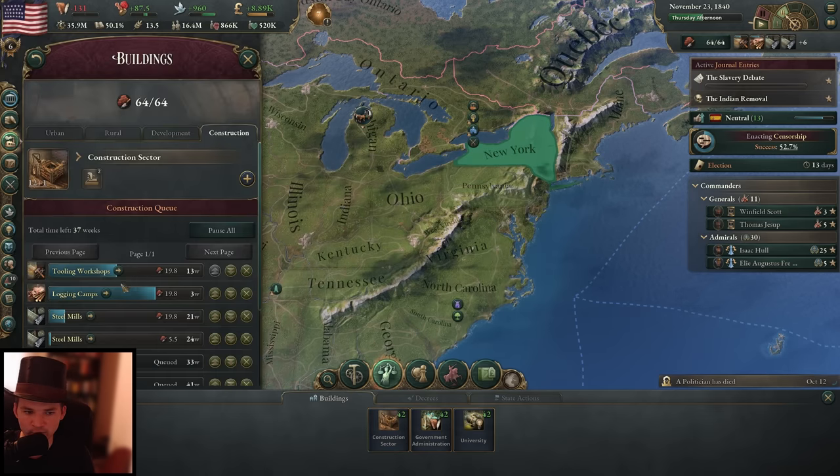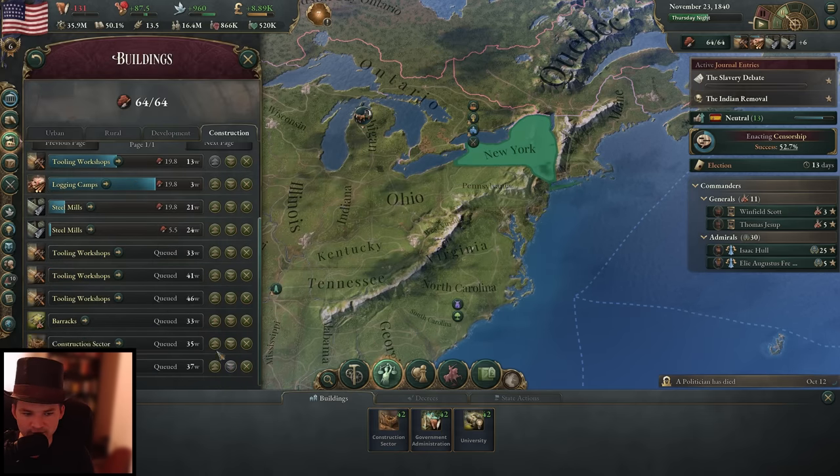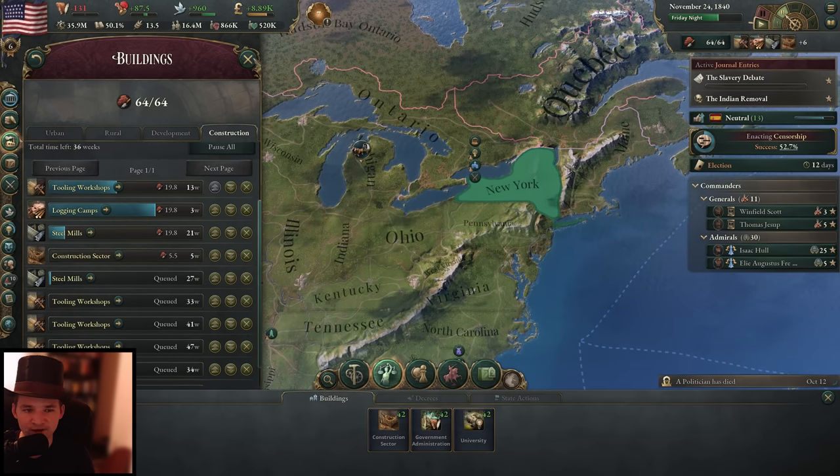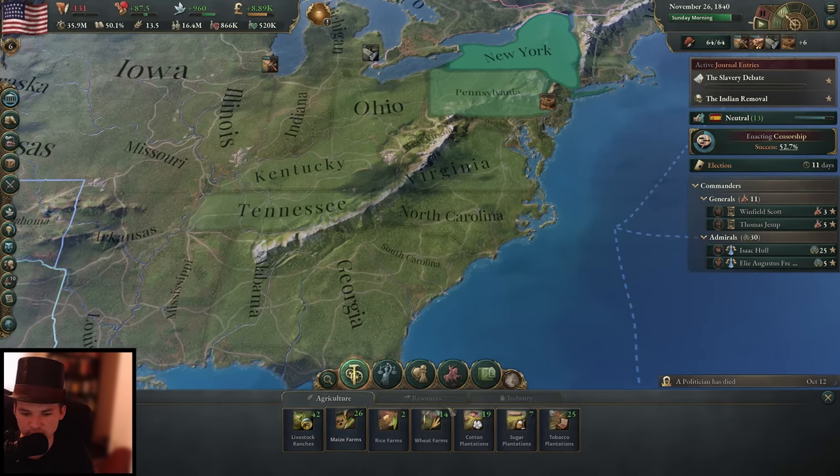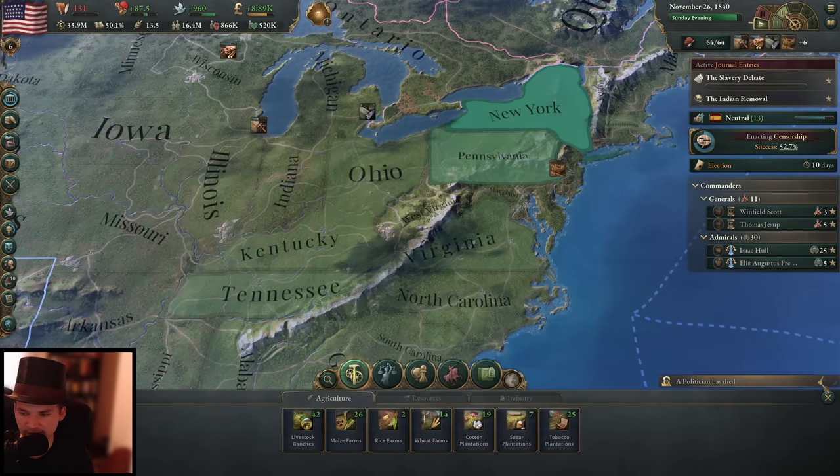That means now a construction sector — let's push this one up a bit. As we can see we can build five buildings at once now with the capacity we have, and we definitely want to push to six buildings at once to have a faster expansion.